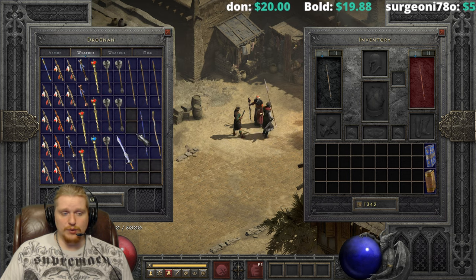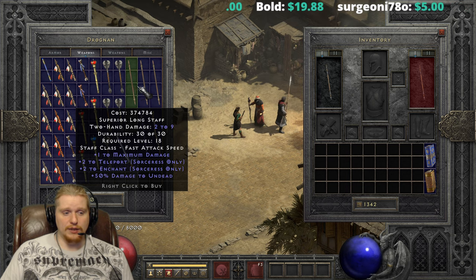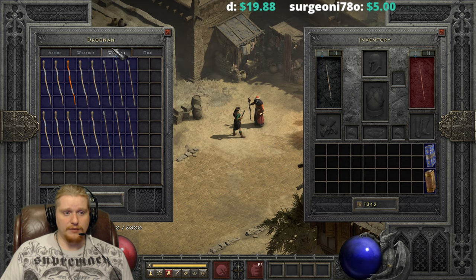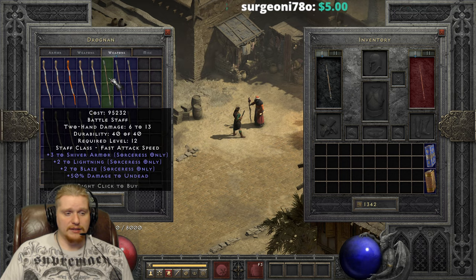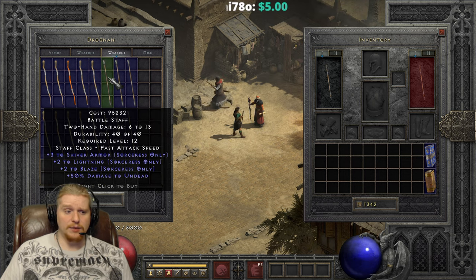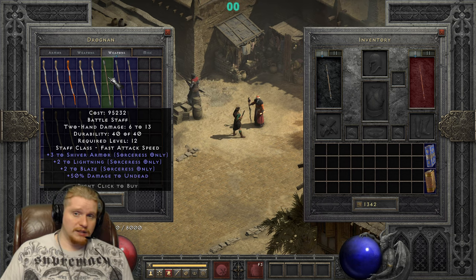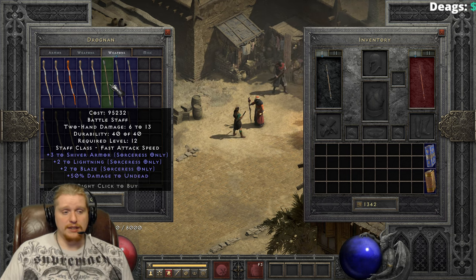A lot of people looking for a perfect leaf base are looking for a two-socket staff that has the exact right skills for their particular build. You cannot put this in a blue item — it has to be a white. If you do find a white, you can try to get it socketed, but some of the lower level staffs are only going to get one socket, so you have to be careful with that. The maximum number of sockets can be three or four depending on where you're buying them from and where you find them. If you find one in a higher difficulty setting and it's only a white, you can try rolling the sockets with the cube and see if you get two.